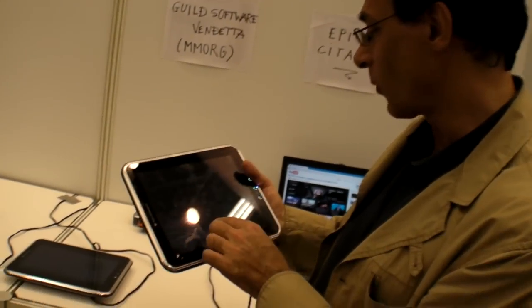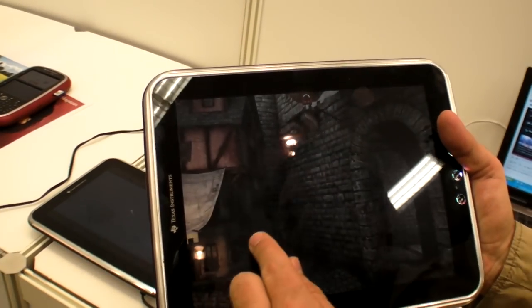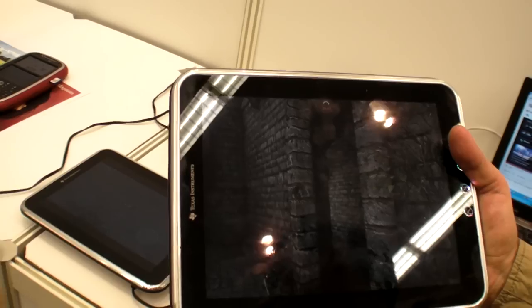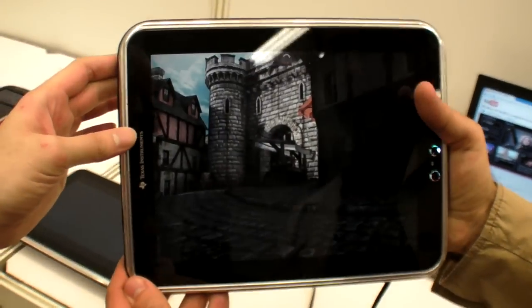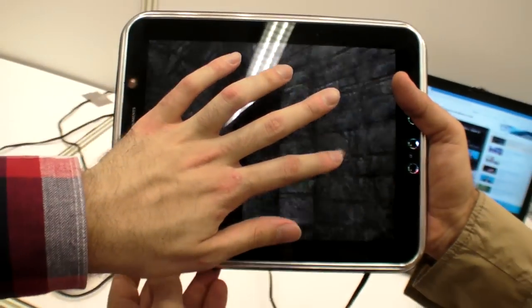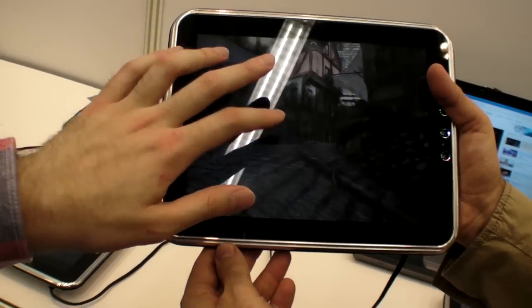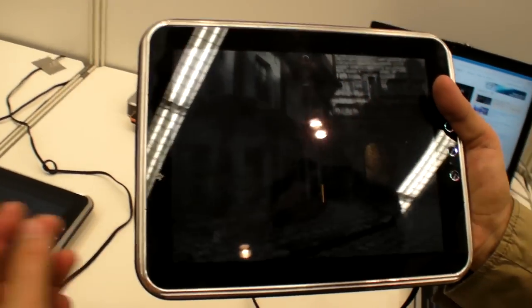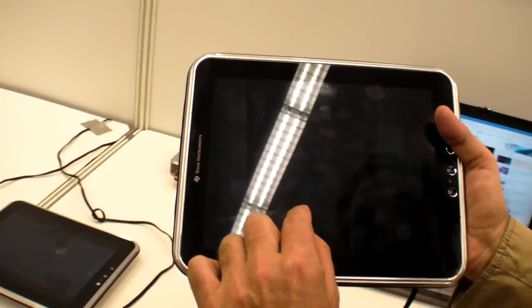This is just the beginning for us, but already I think it positions the OMAP 4 as a really compelling platform for gaming — which is not something people had in mind when thinking of OMAP. You connect it to an HDTV and you have a console at home. You can play, and already on the tablet it's awesome, but you put HDMI and connect to a TV and you get console-quality gaming at home.